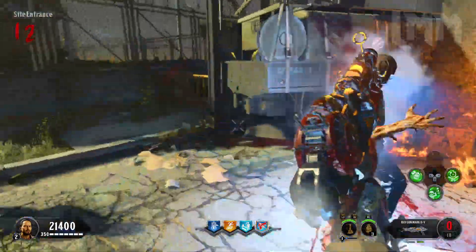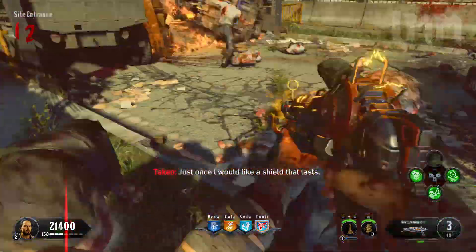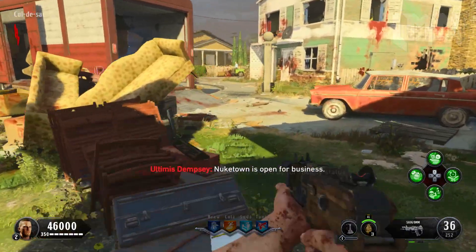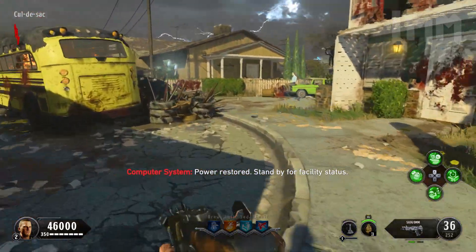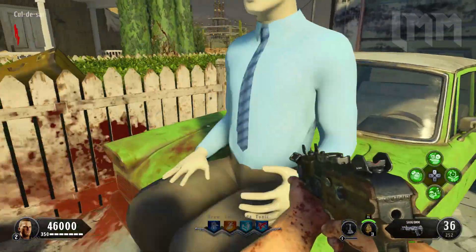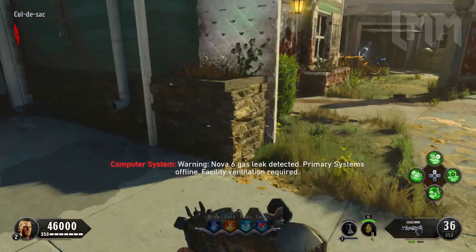Just very quickly, the way this works is you need to have the power on, you need to have pack punch activated and I'm assuming you already know how to do that. I'm also going to show you all the ray gun parts and all of their locations and I do set up the sequence for the mark 2 as well. So now that we're all on the same page, let's get into the locations.